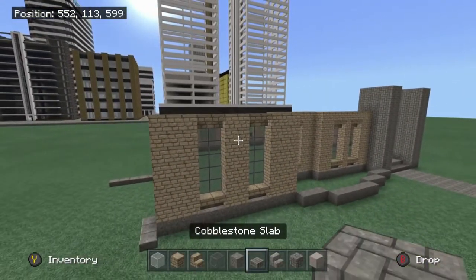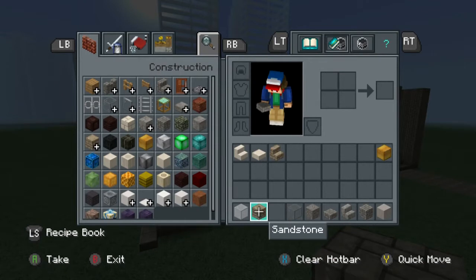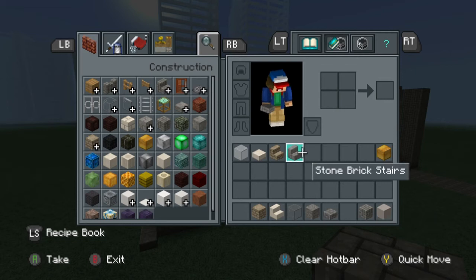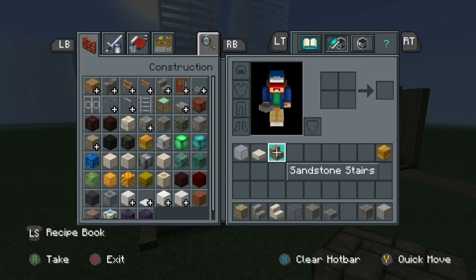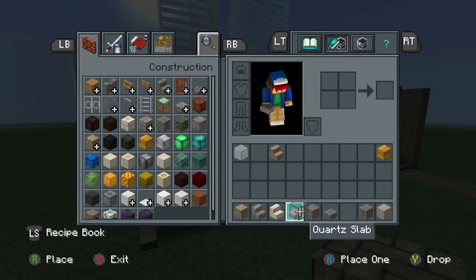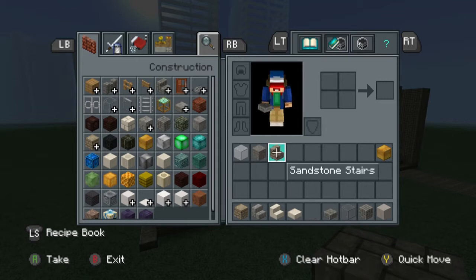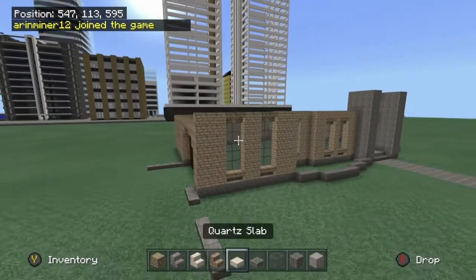To start on the roof, go ahead and get rid of the sandstone stairs for right now. We will also need stone brick stairs, and we need this as well. Let me go ahead and get this stuff sorted in my inventory.